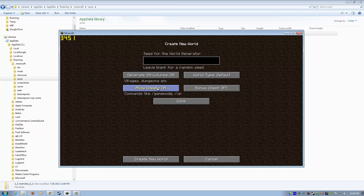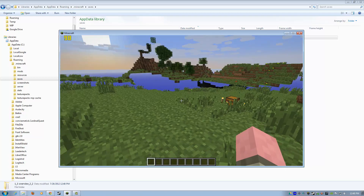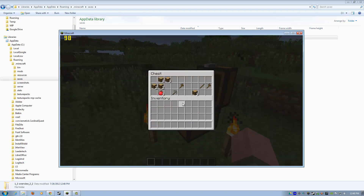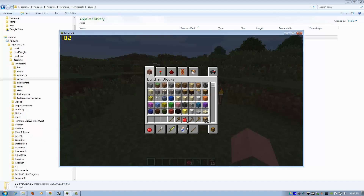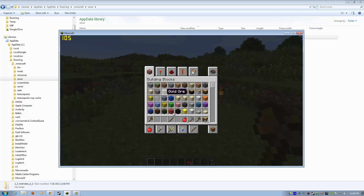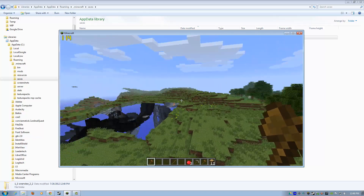We can go to world options — we have 'Allow Cheats On' and 'Bonus Chest'. Why not? Let's do that. And here we are — Minecraft 1.3 ready to roll. Look at all the goodies! Stuff is just given to you right at spawn. We've got the new tabs. Back in the day I had to walk to school barefoot in the snow uphill both ways — now you get a starting chest!